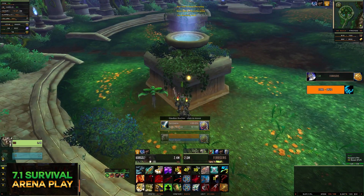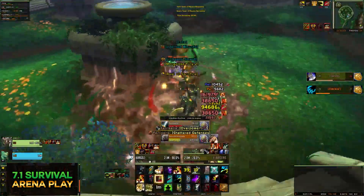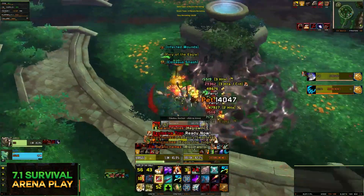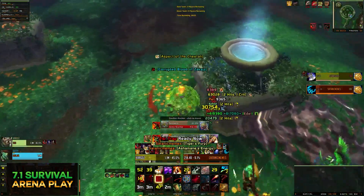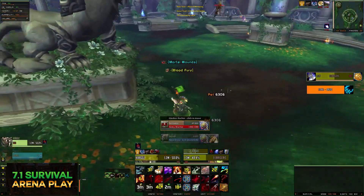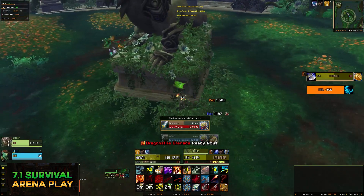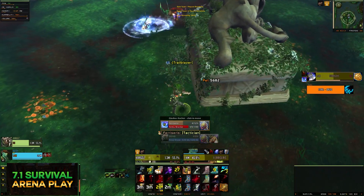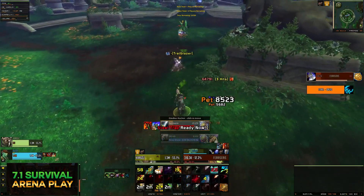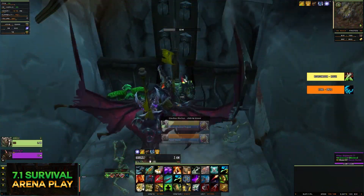Looks like he's starting on the Warrior, so we're going to switch to the Feral. This is a little awkward right here — dropping heavy, bursting this Feral down. I'm going to turtle and run, try to bandage. I do have throwing axes though. The Feral's down — my partner killed him. So I'm just going to keep throwing traps around this pillar and throwing stuff at this Warrior from range.